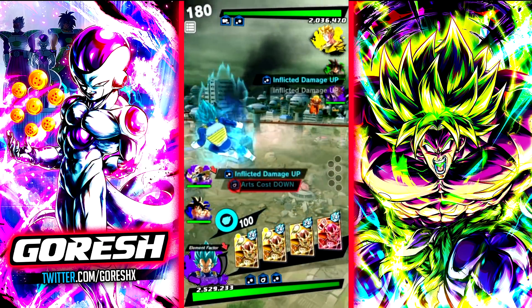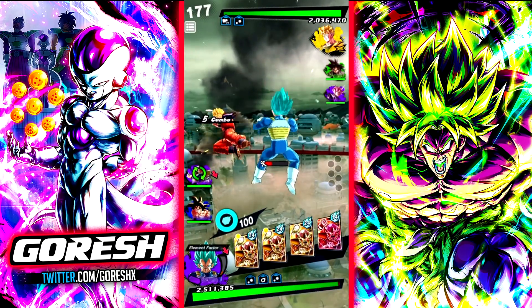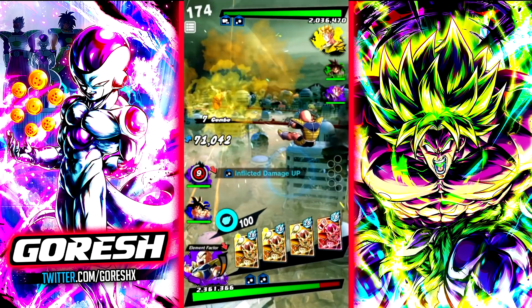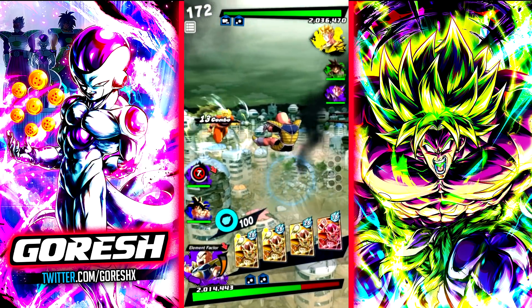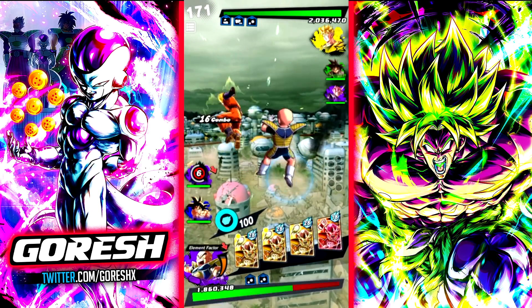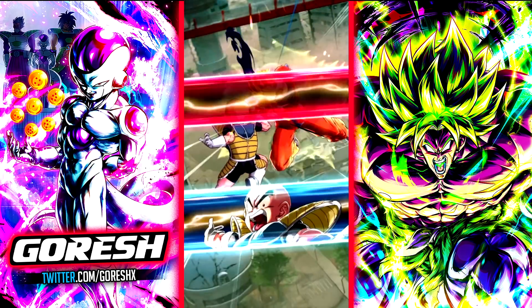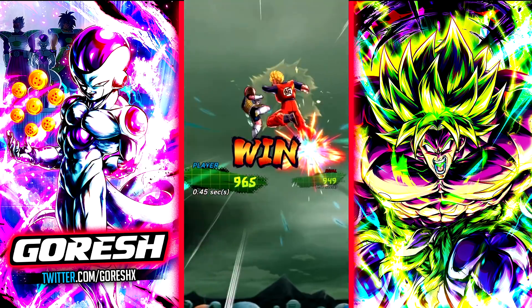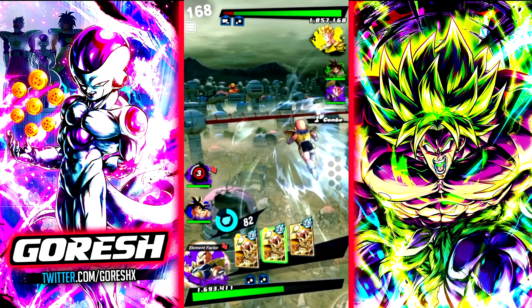Leads with Gohan. Let's see what he does. Goes for taps immediately — good to know for the future. Didn't expect that. If he stays with Gohan or not — he probably should. I think he still has his Vanish with Gohan, so there's no reason why he should switch.